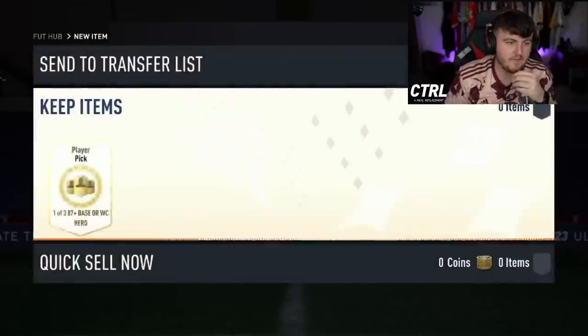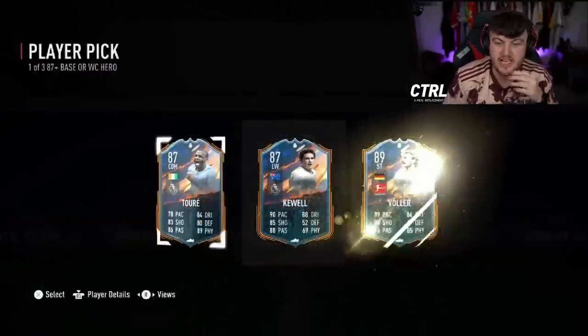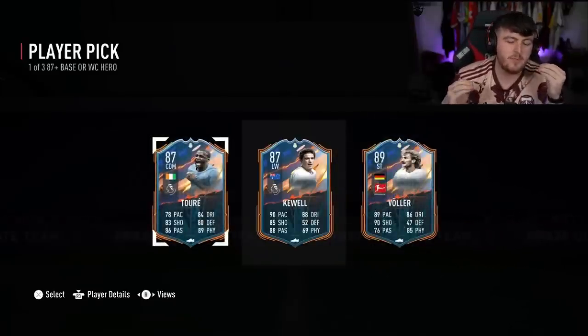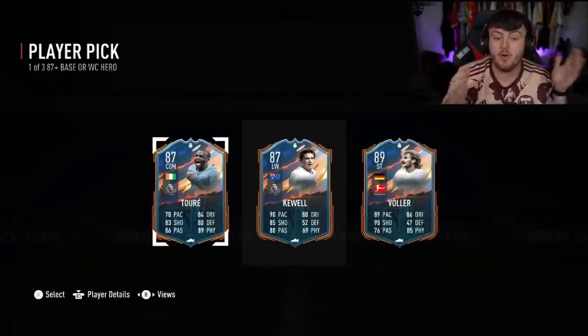Rex has got a hero pick after submitting his fodder from his 84-by-20. Yaya Touré! I wish there were well-cut versions because that would be huge. But Yaya Touré is a W to be fair - we'll take Yaya any day of the week.